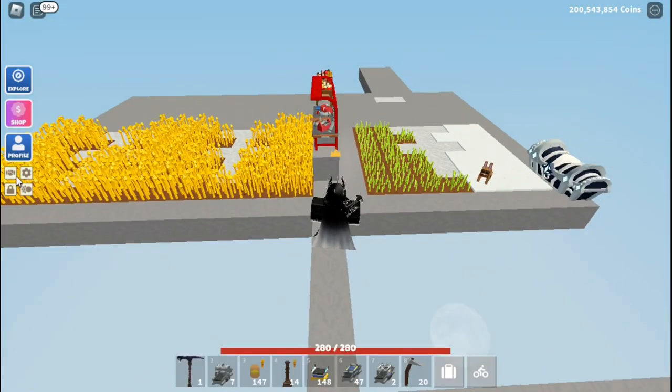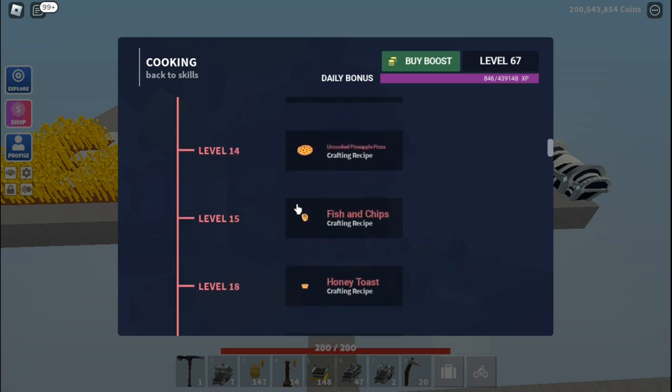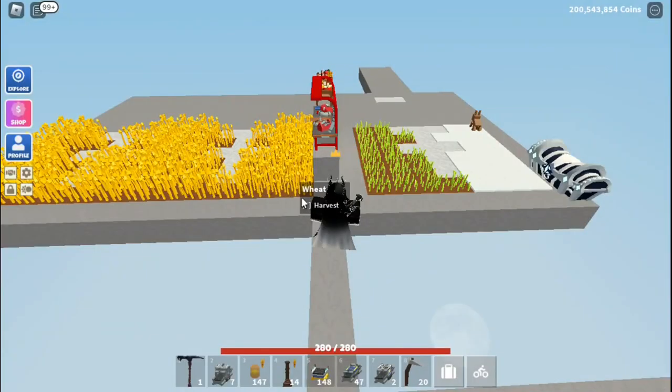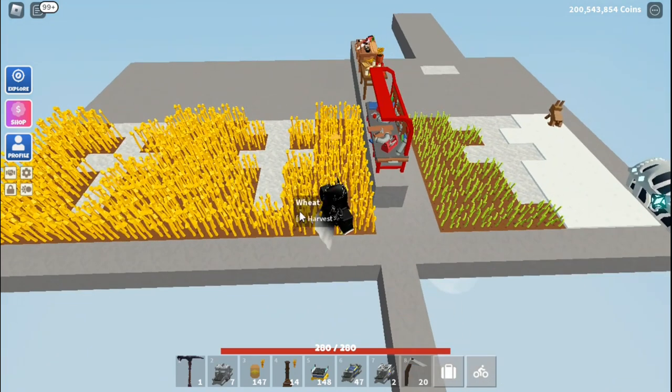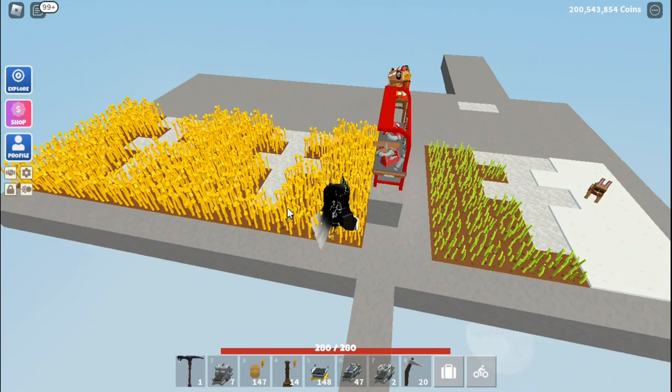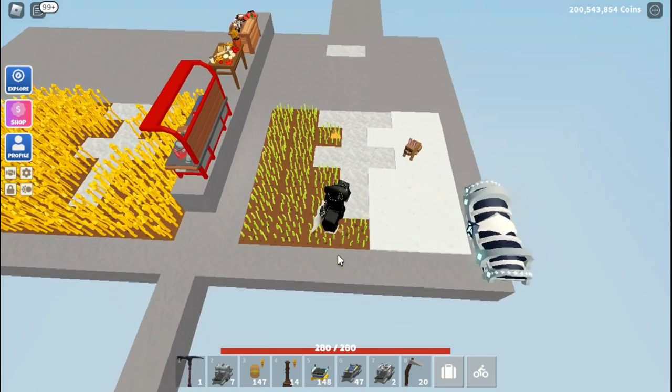I have two different methods on how you are going to be able to max out your cooking skill. One method is going to be partially manual where you have to make some things yourself, which you will see once I get onto that. First, what we're going to do is a complete auto farm — all you have to do is build the factory itself.